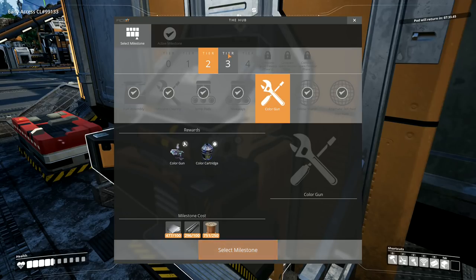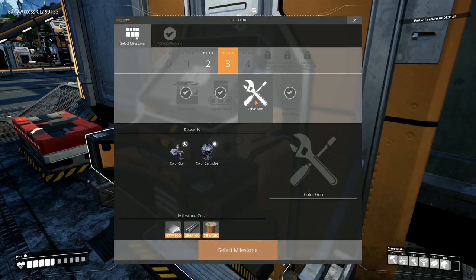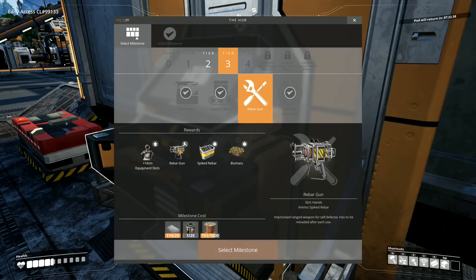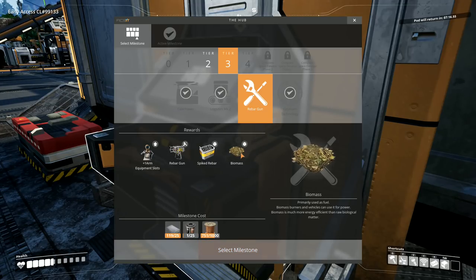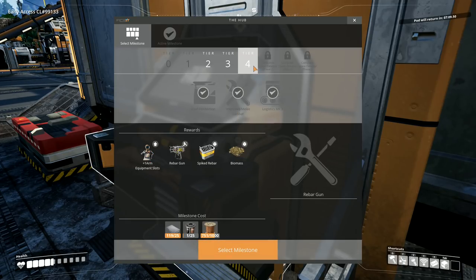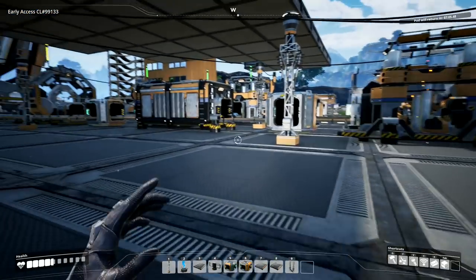Pod launched. Select milestone — we've got the color gun there that we can eventually do tier three, we've got the rebar gun, spiked rebar ammo for the rebar gun. Wow — improvised ranged weapon, has to be reloaded for each use. Biomass, primarily used as fuel, plus one arm equipment slot.